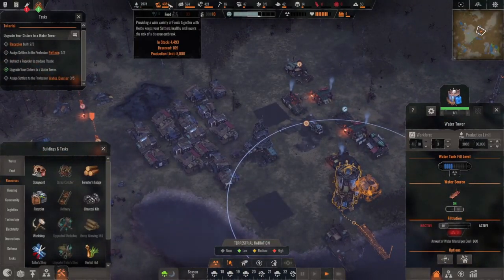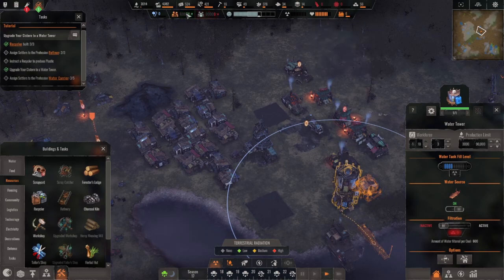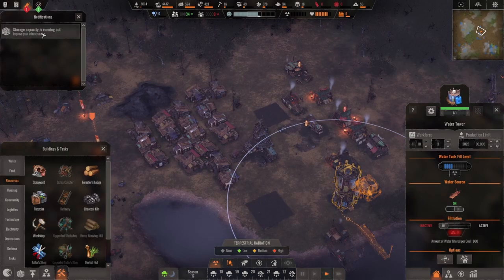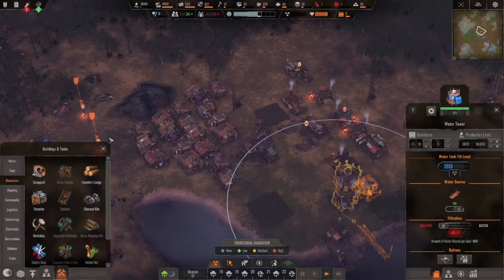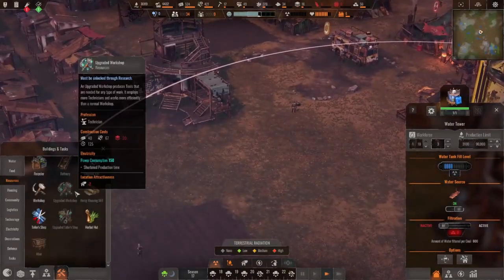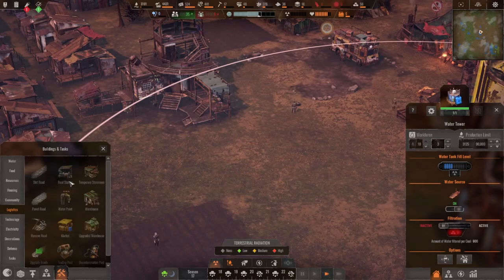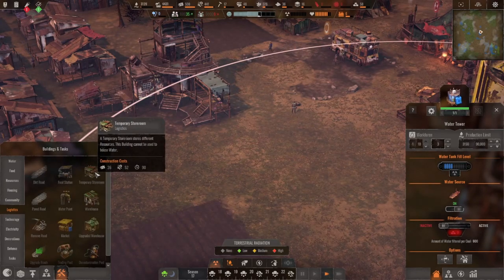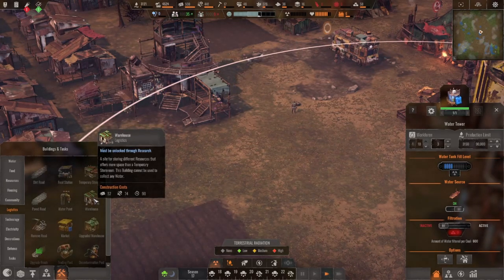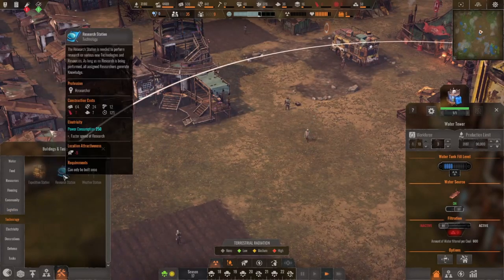We got lucky that we had enough plastic — or maybe it plans it out so you have enough. How are we doing for food? We've got all kinds of food, rich food. Get some new adults. Storage capacity is running out — I'm trying, but it's all locked. I would love a temporary storeroom and a warehouse, but you won't let me.